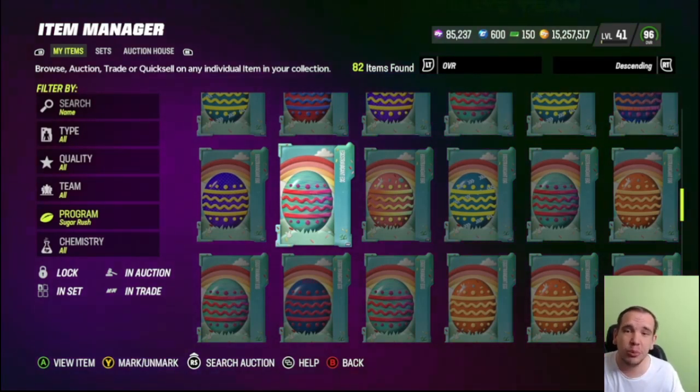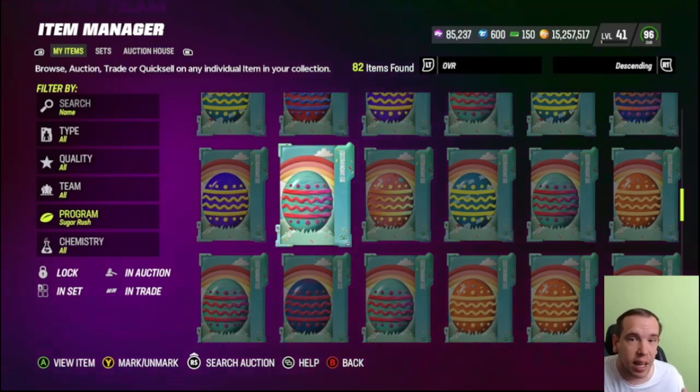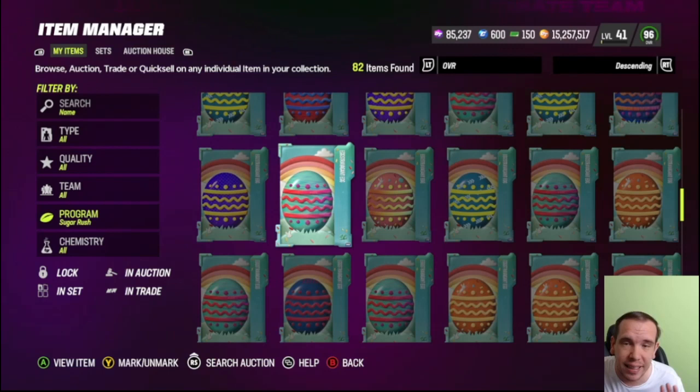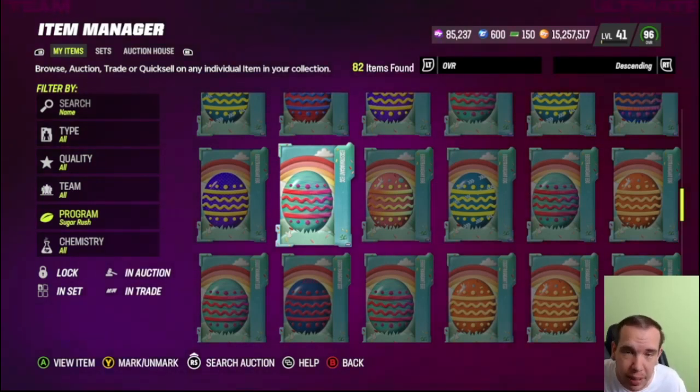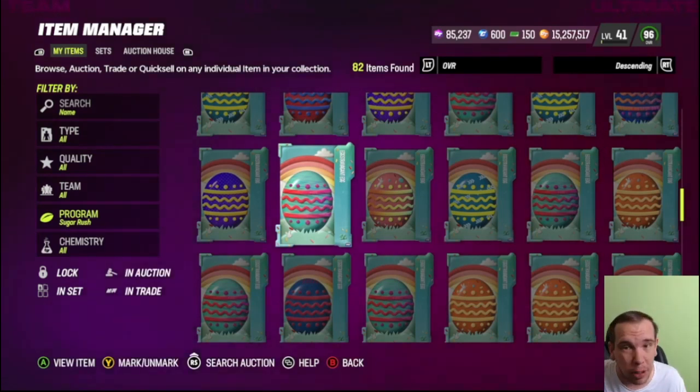If you do not have the eggs, you better have all your coins ready for Sunday and you better be there when the eggs open. There's going to be a 20-minute madness crash and you need to be there just sniping cards. I have 15 million — I can make that 20 million really easily with the eggs I have right now.